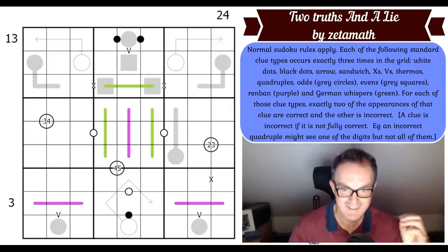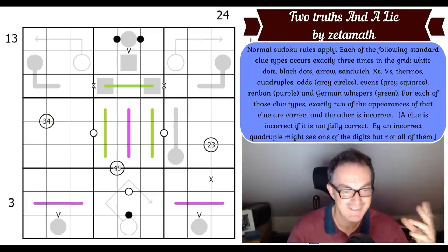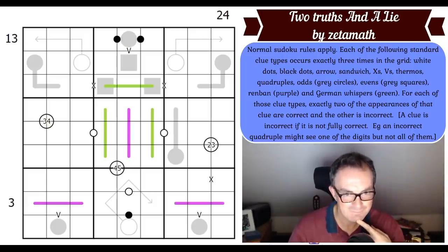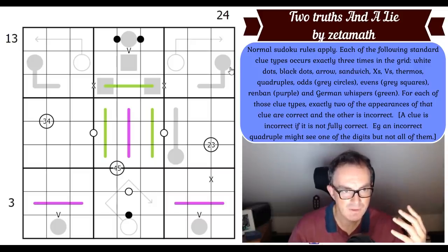The way to play is to click the link under the video as usual or on the patron introduction. Let's get cracking. With these puzzles involving lying clues, getting started is always a nightmare — we've got to work out what on earth to look at first.